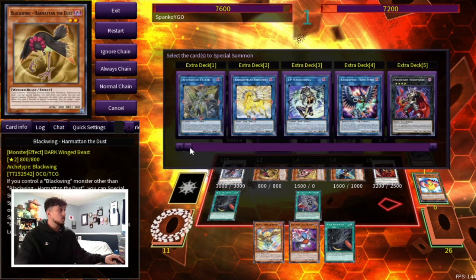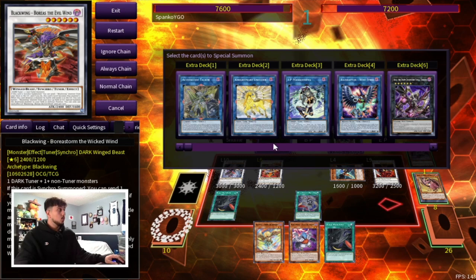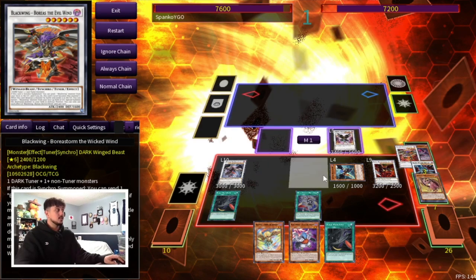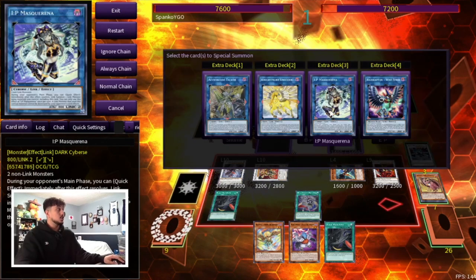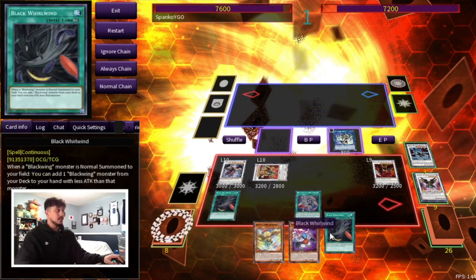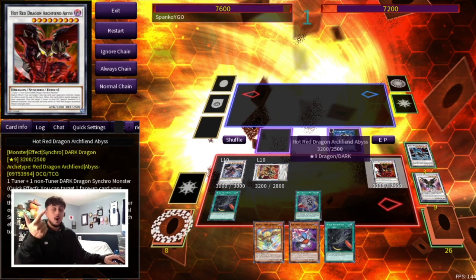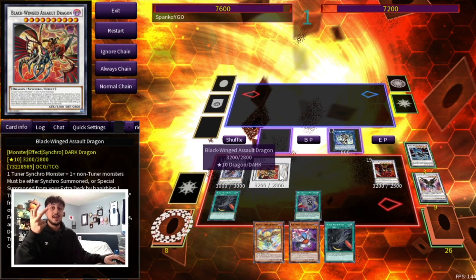Then what we can do is go straight into our Boreas with Shamal as well as Harmatin, and now that we have Boreas on the field we can go straight into our Black Winged Assault Dragon using monsters from our graveyard — using the Black Winged Dragon as well as the Boreas to make Assault Dragon, which is insanely powerful. Then because we just have these two cards over here that we're not really going to need, we can end off on an IP Mascarena with our Nathang as well as our Zephyros. Now we have three cards in hand — actually we're going to have five cards in hand.